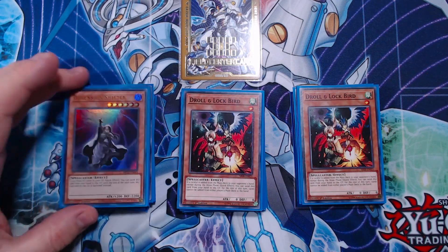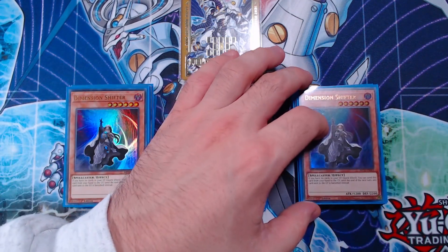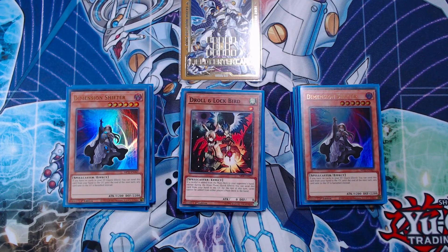Next up is going to be two copies of Dimension Shifter. I can play three — I'm not going to. The third is in the side deck. This card is really good against a lot of strategies, but it's really bad against Kashtira. So I'm not going to play three copies. I hope I see it against non-Kashtira decks, and if I see Kashtira I can side accordingly — side it out or bring the third one in. We have options, and this deck can play under Dimension Shifter decently well.